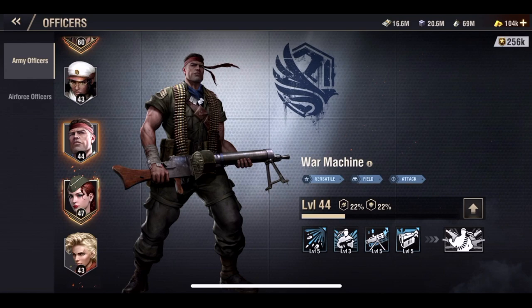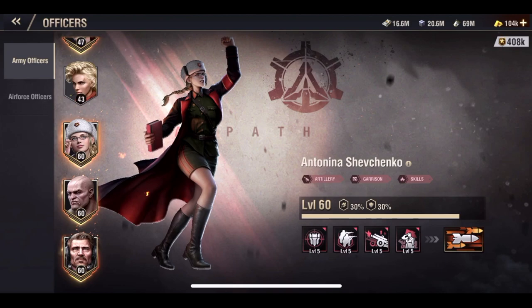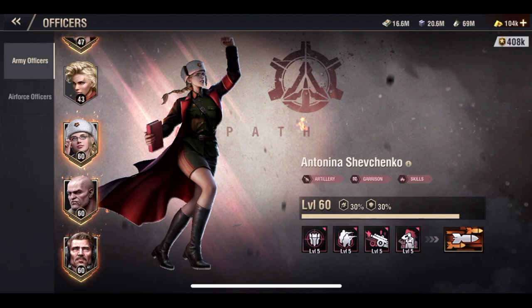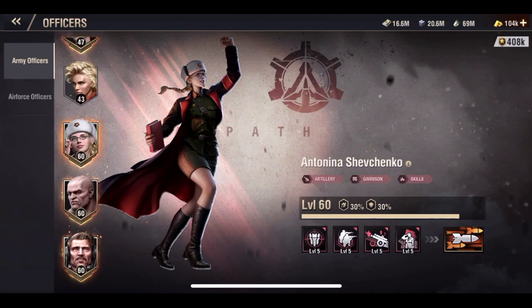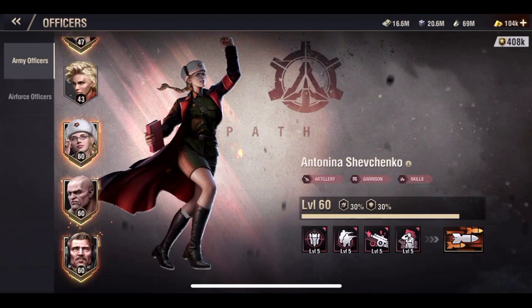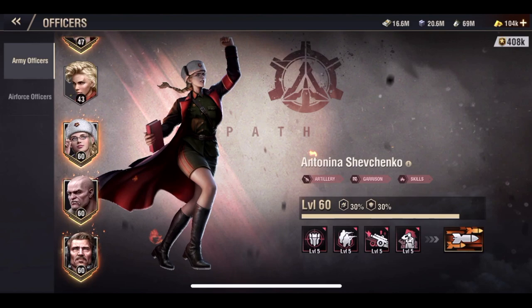The third officer we are going to talk about is Antonina. You can get Antonina's skills maxed by contributing your universal statues to her. This is why I pick Antonina — universal statues are very, very hard to build up and attain, especially if you are a completely free-to-play player. With this being said, you need to pick one officer to focus all of your universal statues on, and that one officer needs to be Antonina.